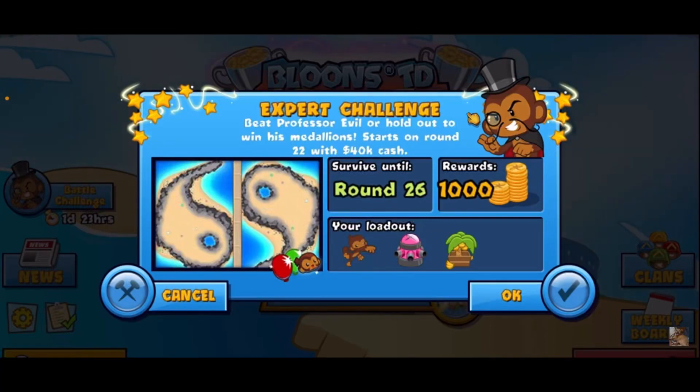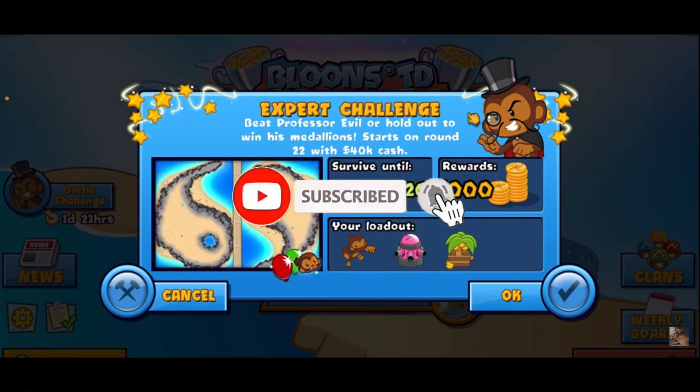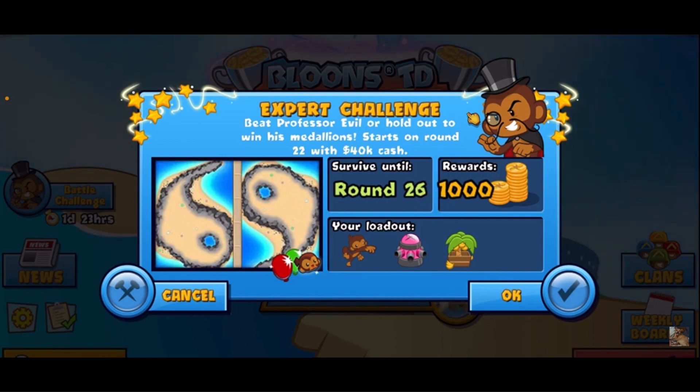Hey guys, CoryMWF here. Today we've got a Professor Evil challenge — it's an expert challenge. We're starting on round 22 with 40k cash and have to survive until round 26. Rewards are a thousand medallions and we've got dart, tack, and farm. If you are new to the channel, you're most welcome — please consider liking and subscribing. I have a goal of 22 likes and just one new subscriber. Not too much micro involved, but there is some, so let's jump in and see what we can do for Professor Evil 4.